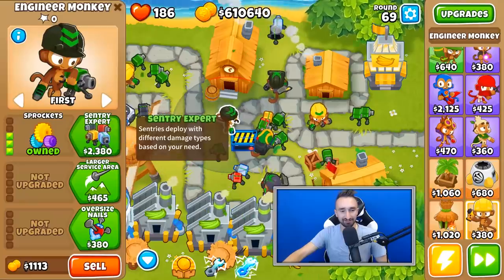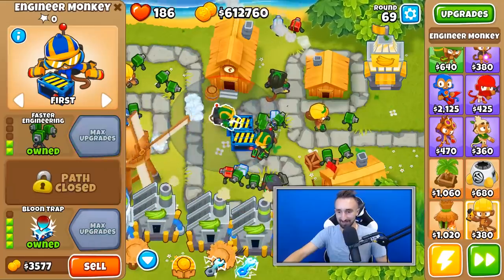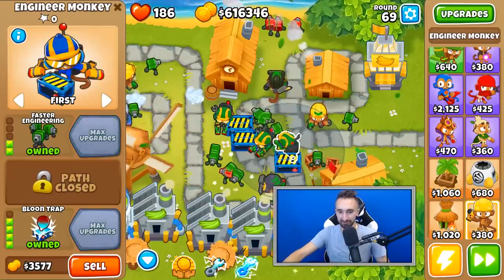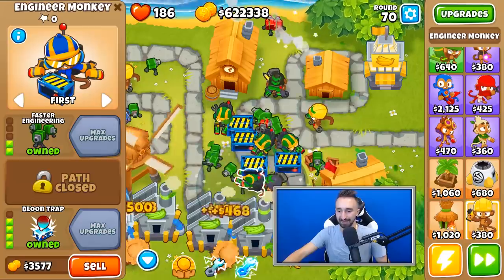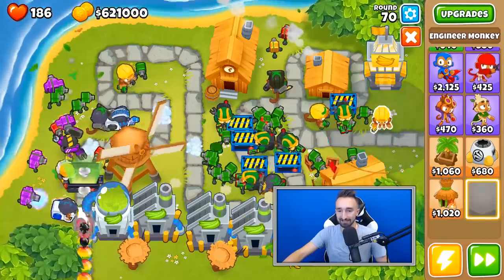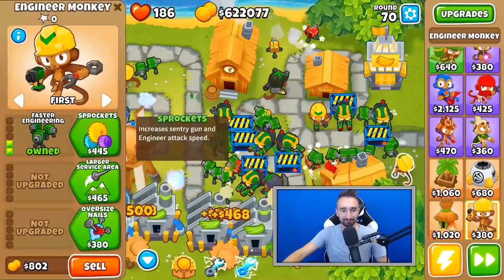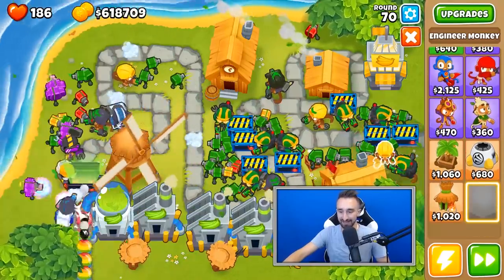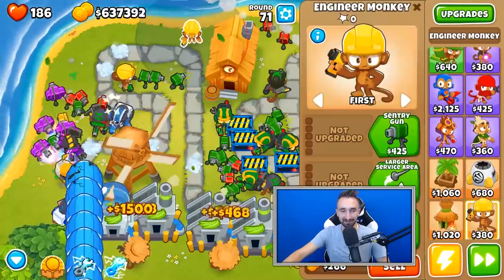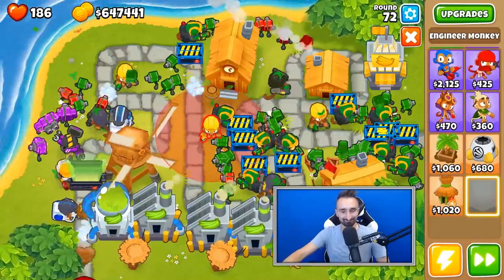For added protection in the back, even though I really don't need it, I'm going to put a bunch of traps down. It's highly unnecessary but they'll catch anything that comes through. These lower-tier ones unlike the Tier 5 won't collect MOAB balloons, but they still have value in case ceramic balloons try to sneak past. A lot of MOAB balloons tried to sneak by — none of them even came close.